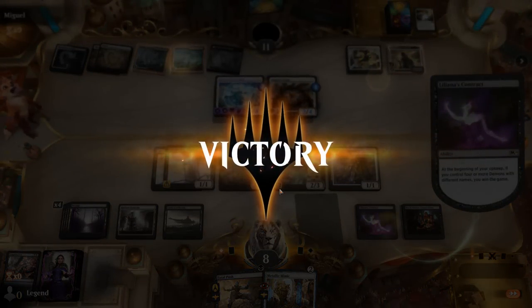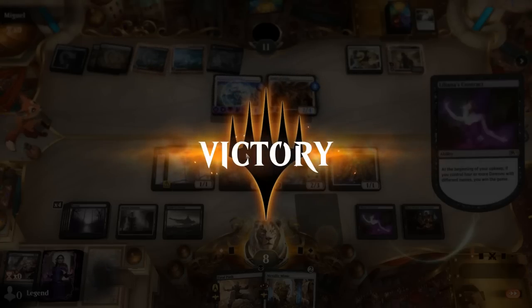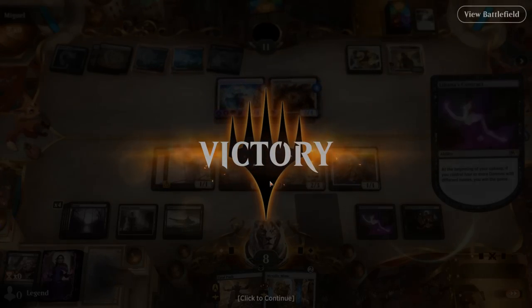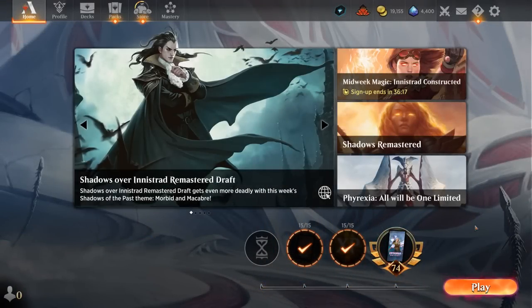Contract is definitely a feasible alternate win condition these days with all the cheap changelings and Demons they've printed over the last couple of years — much more realistic than before when most Demons cost three or four mana at the very least. So definitely a fun casual deck. Not going to be very competitive on the ranked ladder, and I would never play it there since it's going to get slaughtered by the tier one decks. But as a casual option if you like Demons, why not give it a go?